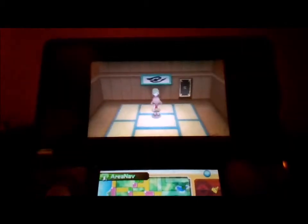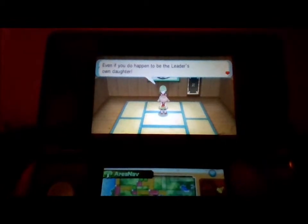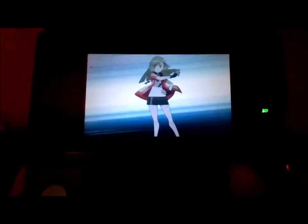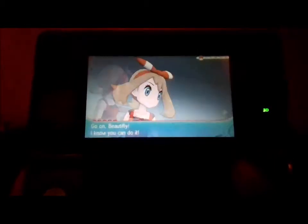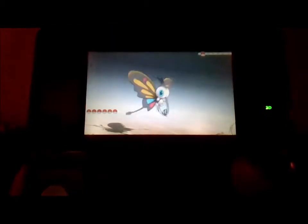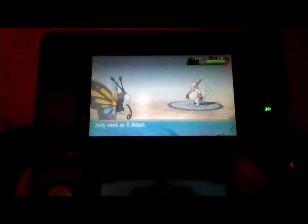I'm going to keep Beautifly. Gym Leader told us to pull out all the stops to beat you, even if you happen to be the leader's own daughter. Alright, what do we got, Jody? Here comes my Beautifly. Bug Buzz. After the X Attack, that's fine. As long as we're faster, we're good. See ya.